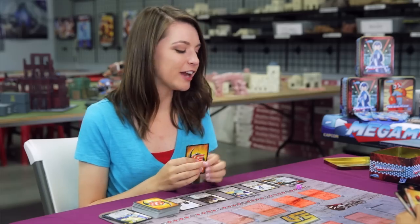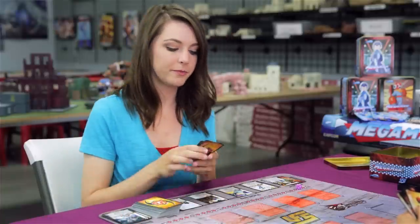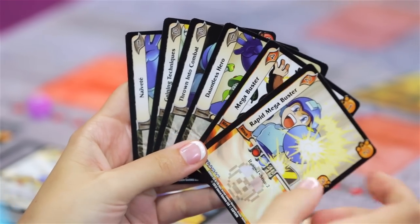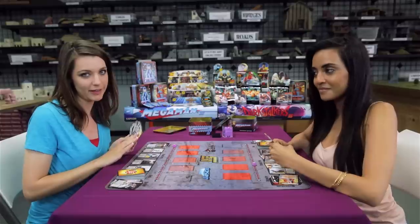At the start of my turn, I ready my staging area and I have the choice of discarding one card before drawing up to my hand size, which I'll do. I drew 4 foundations and 2 attacks. Now that you know how foundations work, check out our next video to find out what happens when attacks come into play.